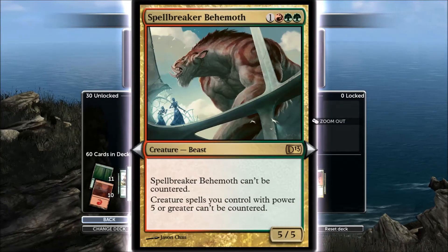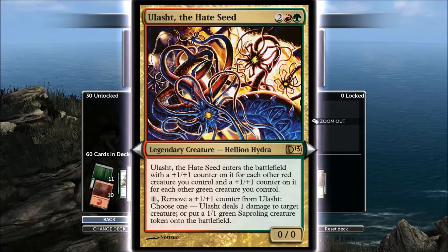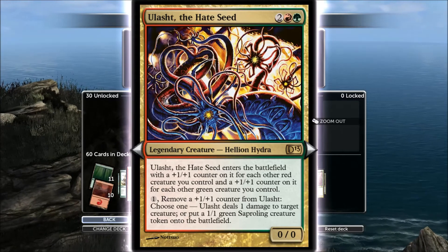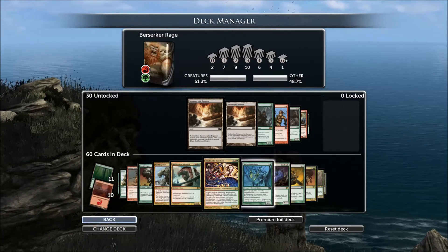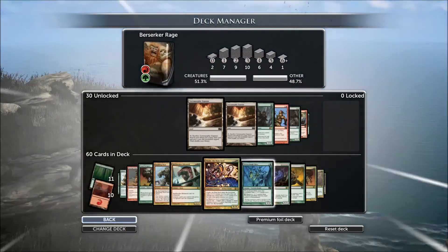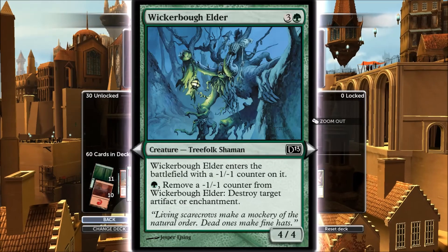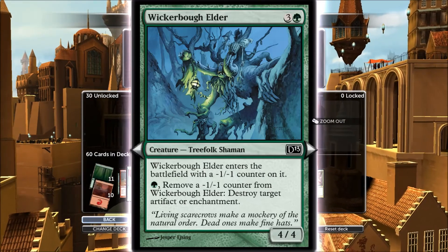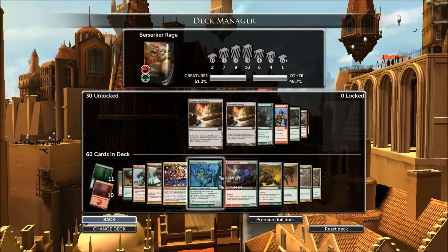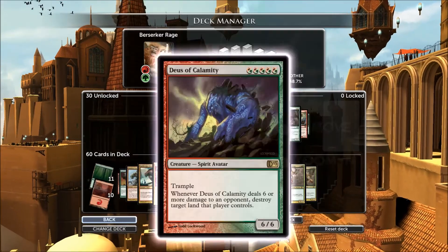He can't be countered — creatures over five power can't be countered. Love that card. This one's pretty weird: it enters the battlefield with counters on it for each red and each green you control, but you can remove counters to deal damage or put Saprolings — I think it's your choice. He's your artifact/enchantment destruction there; you've got to remove minus one, minus one counters on him. I like that card — he gets stronger as he destroys stuff. You can destroy land with that guy, very powerful.